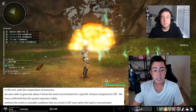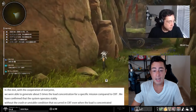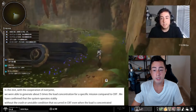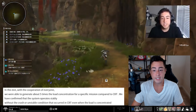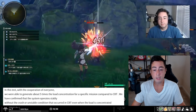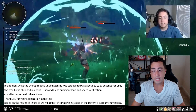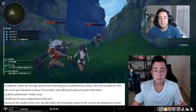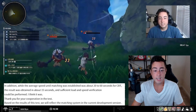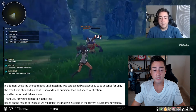About the matching load test: with the cooperation of everyone, we were able to generate about five times the load of concentration for a specific mission compared to the closed beta test. We confirmed that the system operates stably without the crashes or unstable conditions that occurred in the closed beta test even when the load is concentrated. The average matching speed went from about 20 to 60 seconds in the closed beta test down to about 15 seconds, and sufficient load and speed verification was performed.